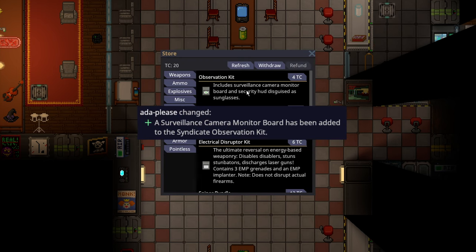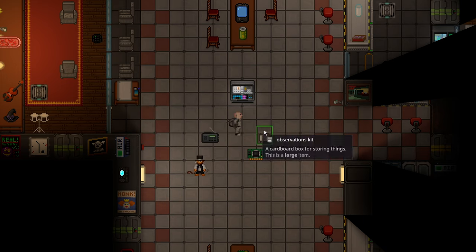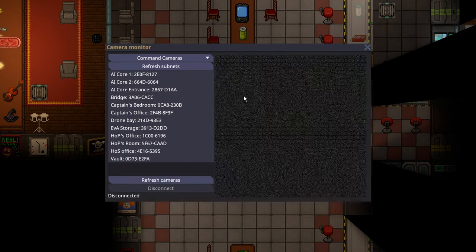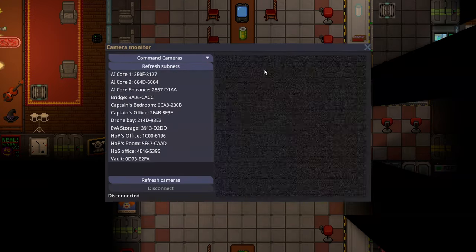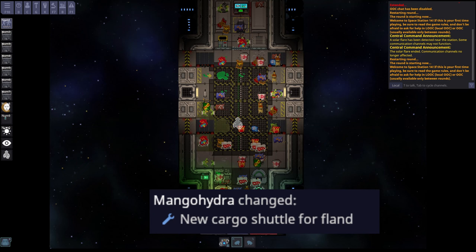The observation kit now comes with a surveillance camera monitor board, and the board will come inside the cardboard box called the observation kit. Once you build the computer, it will be a camera monitor which lets you view any of the cameras on board the station, meaning you can do some surveillance.